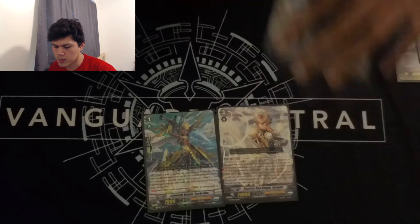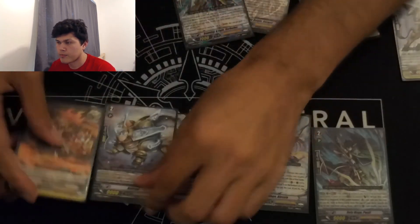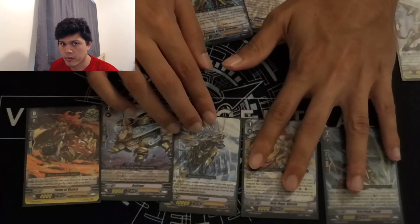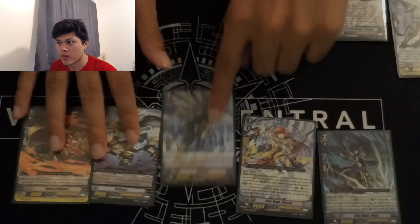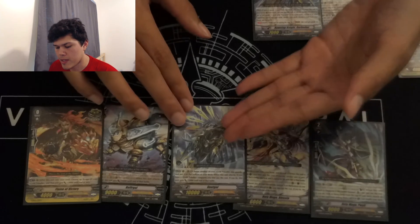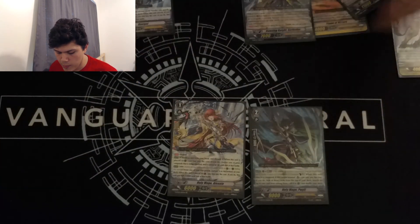So it's possible you get a hand — I run Gutgall in my deck, I think it's silly — so it's possible that I get a hand like this: I got my grade one, I got two grade twos, I got a trigger, and I got my non-Gurgwit grade three. In this case, lately I've been sending this grade three back, just because it's just not a good ride. If it was an Ezel, I would probably keep the Ezel. But since Gutgall — you do not want to ride him — I send everything but my one and two back. That's what I've been doing lately.